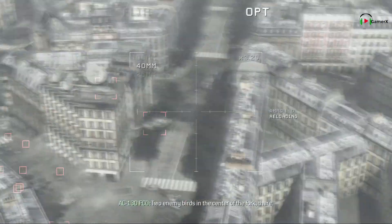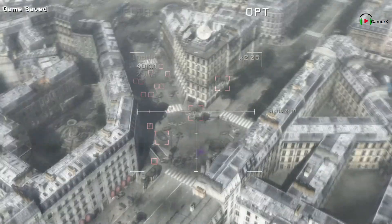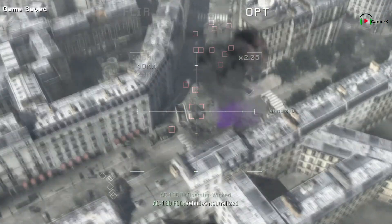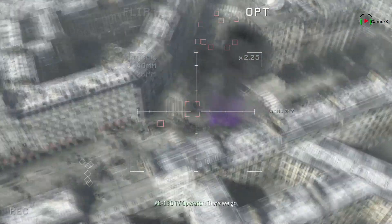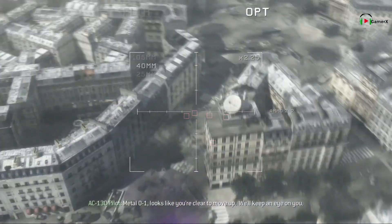Two enemy birds in the center of the fork, there. Got it, ready! Vehicle's neutralized. There we go. Metal-01, looks like you're cleared to move up. We'll keep an eye on you. We're gonna keep left at the fork, over.